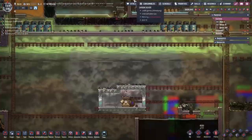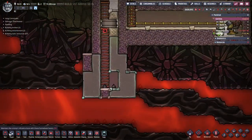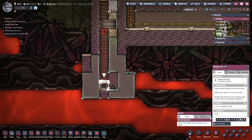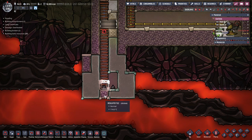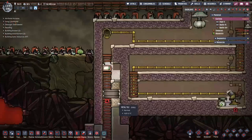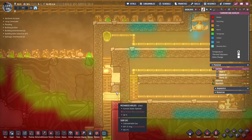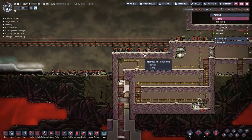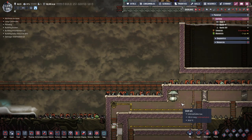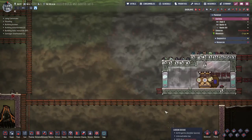Now we need to set up the egg automation — that's the next thing we need to do here. Let's get this part done first: get that one built, then replace this one and build up. We can already see the temperature starting to rise as it goes up — that's what we want.